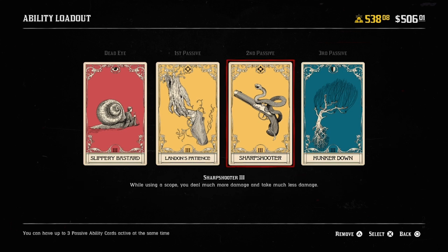The card after that is Sharpshooter. This card is gonna increase the damage we output when using our sniper rifle, and it will also allow us to take less damage from other players who are using a sniper rifle. Since sniper rifles are really the only way to hit us, this is gonna help us out a lot.